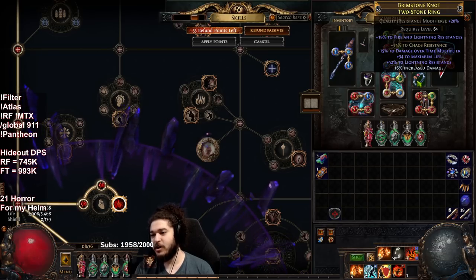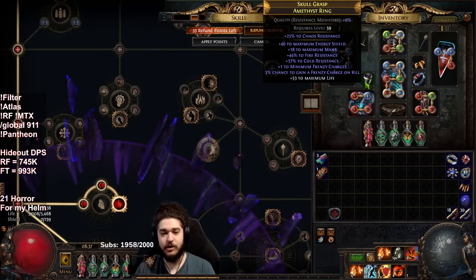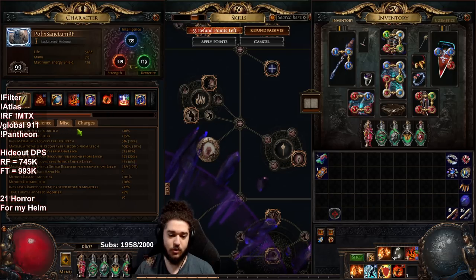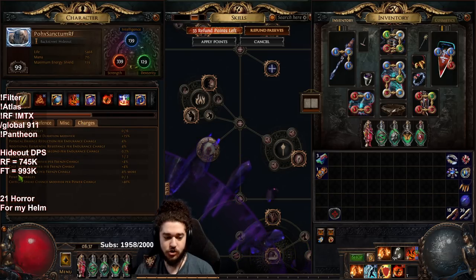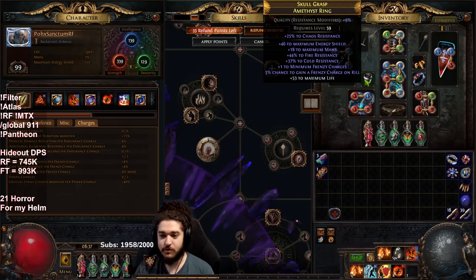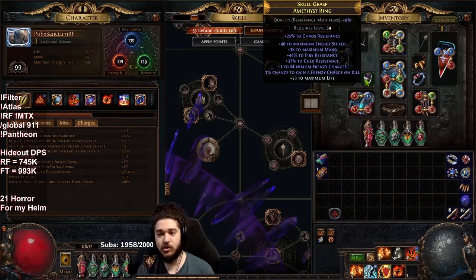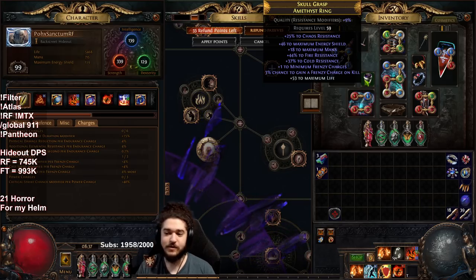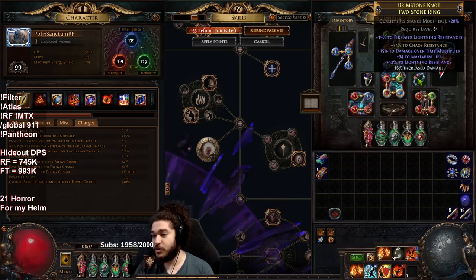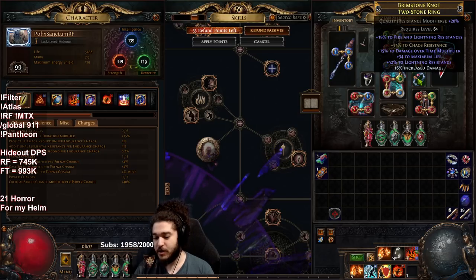For rings, the number one priority early is chaos resistance. The second thing to aim for is a minimum frenzy charge ring — this also ties in with Betrayal unveiling. Minimum frenzy rings are very good for clear because one frenzy charge equals 4% more damage, and frenzy charges also give attack speed, so faster attack speed means faster Shield Charge, faster clear. After securing a minimum frenzy ring, the more expensive variant has something like 15 DoT multi with a fractured chaos res, a lightning res roll, a life roll, and then I crafted increased damage.